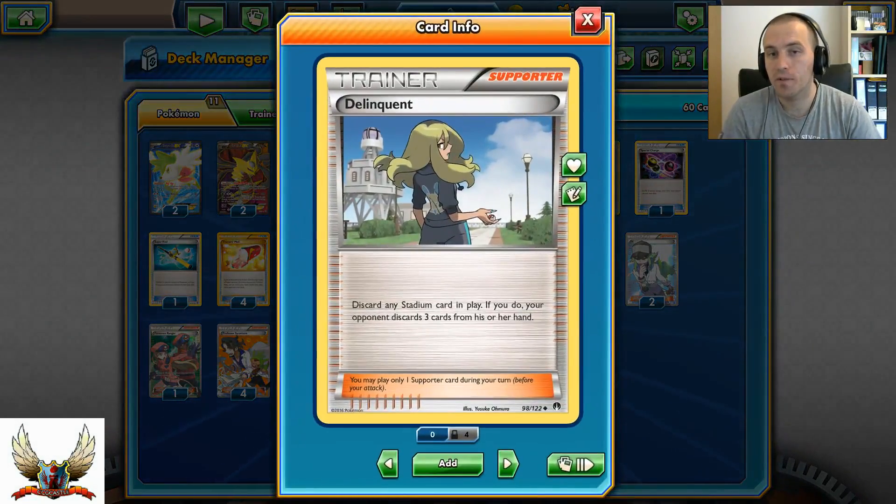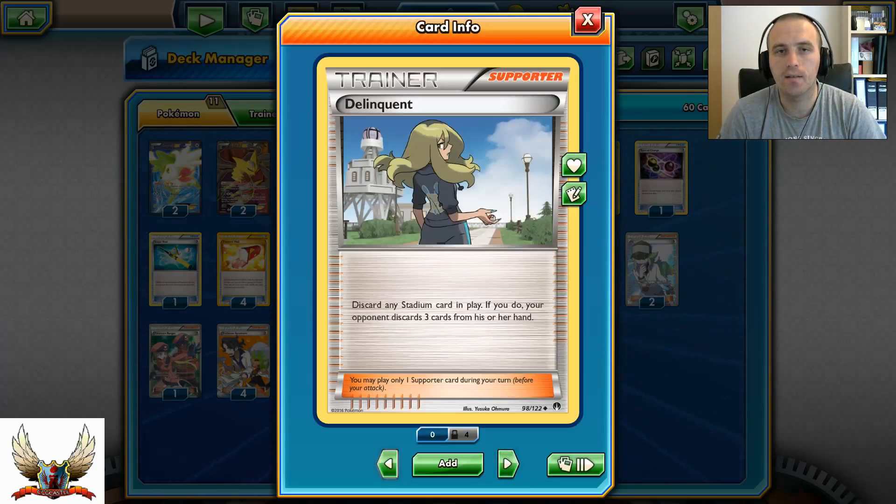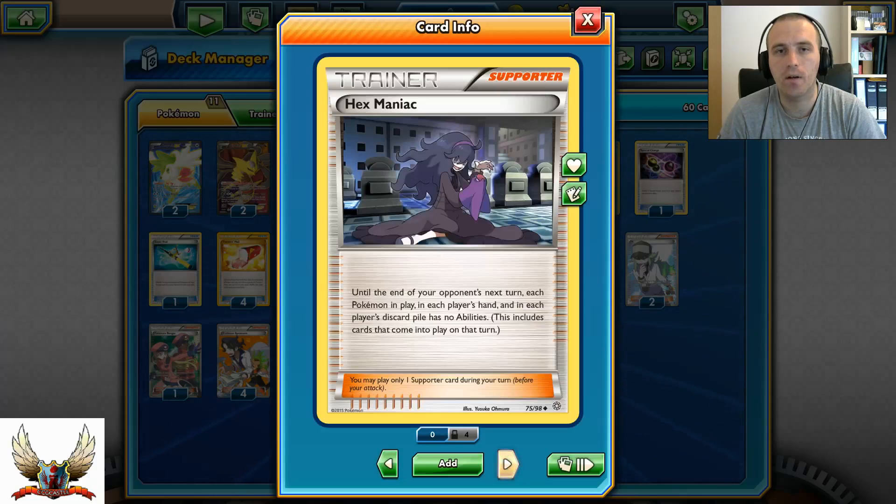A copy of Delinquent — always good, because you never know, maybe your opponent plays Pearl City or something like that, but you can get rid of their Stadium from play and force them to discard even three more cards in addition to that. Hex Maniac is always good because you can shut down your opponent's abilities — definitely a very disruptive card, same as Delinquent.